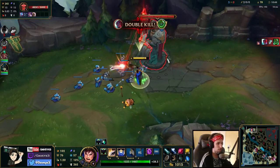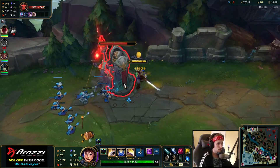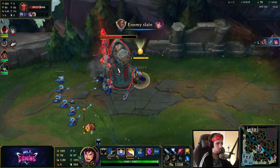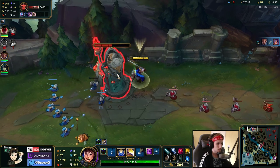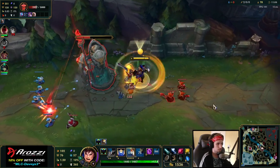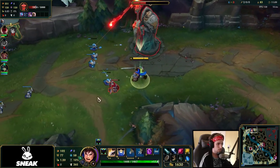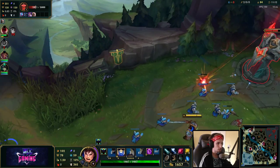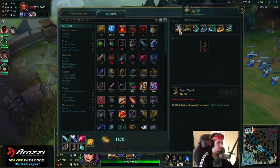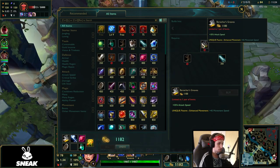We got him! Even in a counter matchup like Garen versus Teemo, we're still winning this by playing extremely smart — this is the power of Garen. We can take at least three platings right now. We can push this next wave and then go back to base. Not only can we get boots finished, we can also finish the Phage, which will allow us to chase Teemo much easier.